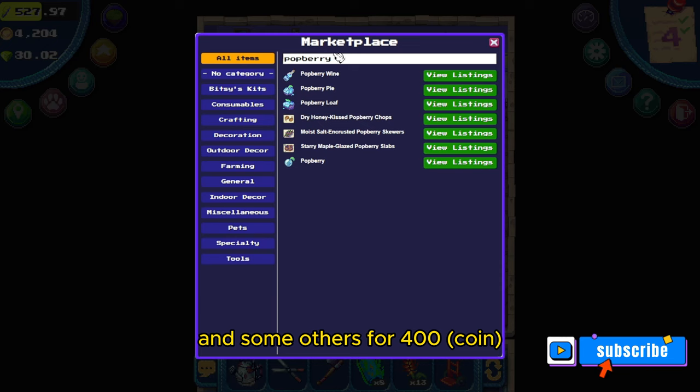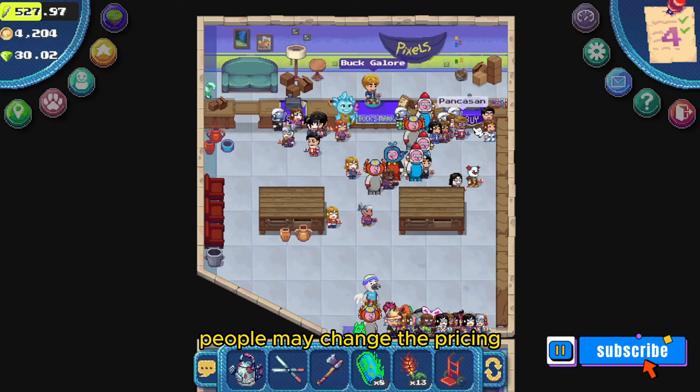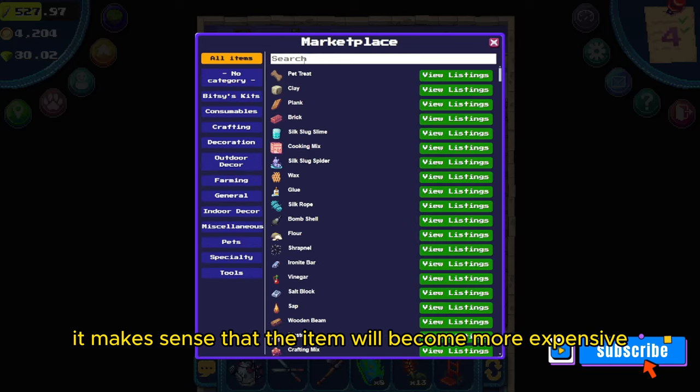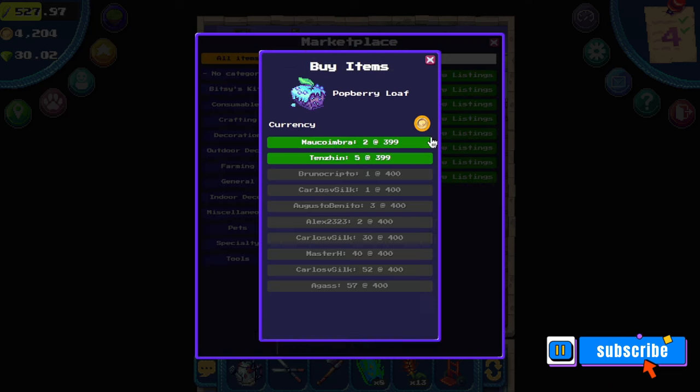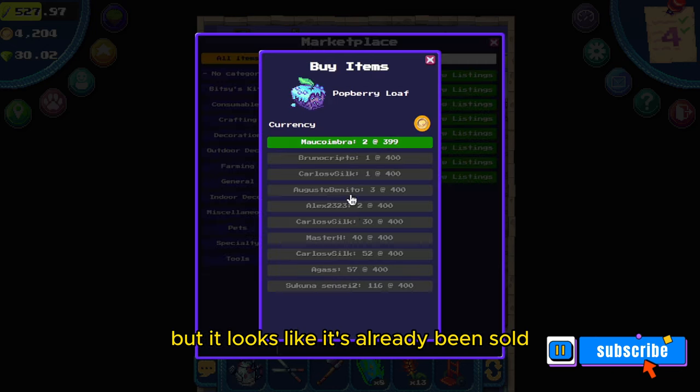If you remember from the beginning of my video, the potberry loaf was only $3.98, and now here are some options for $3.99 and some others for $4.00. As things get bought up, people may change the pricing — if there's not a lot available, the item will become more expensive, and if there are many of them, the item may become cheaper.